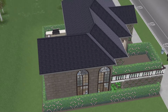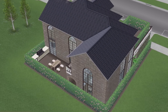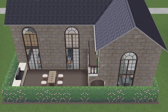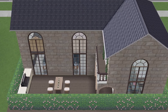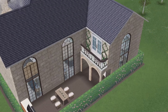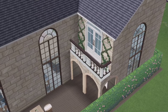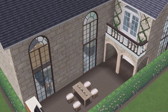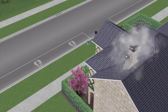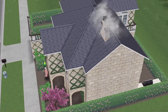Tara lives here by herself. She has two children but they're mature with their own families, though they do come around every now and again. It's a three-bedroom house — I don't want to call it a cottage, just an English countryside home. She has a master bedroom balcony, very small and cute, like a Juliet balcony, and a sizable backyard.